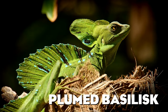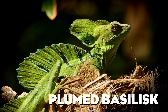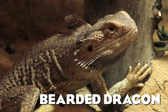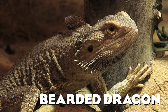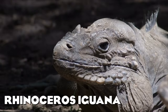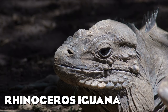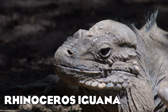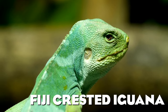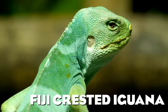The plumed basilisk is one of my favorite lizards because it reminds me of a prehistoric dinosaur — just look at that crest. The bearded dragon is another lizard commonly kept as a pet; it is native to Australia and lives in arid climates. I think you can all see how the rhinoceros iguana got its name — it is an endangered lizard with a characteristic horn on its snout. The critically endangered Fiji crested iguana is a stunning reptile that lives only on several small islands of the Fijian archipelago.